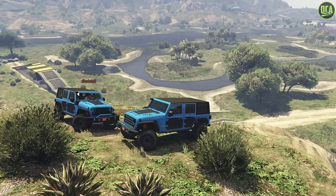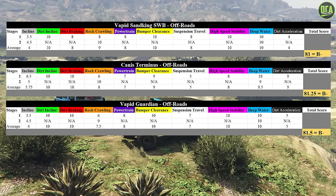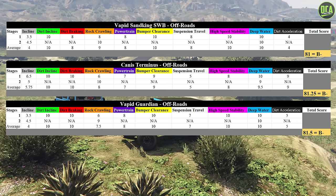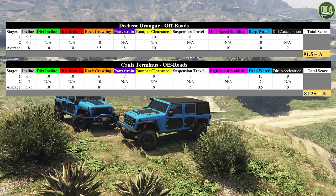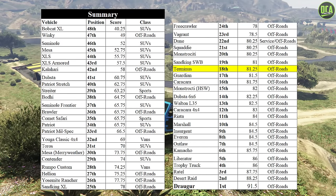The off-road capability score for the Terminus is 81.25 out of 100. That places it right between the Sand King SWB and the Guardian, which goes to show the difference between a very capable slow off-roader and a newer fast off-roader that's a little bit less capable overall on slower obstacles. Here it is compared to the current king, the Draugr — you can see how the Draugr just has more overall strengths. The Terminus sits in 18th place overall, and anything over a score of 80 is a very impressive monster score for this type of testing track.